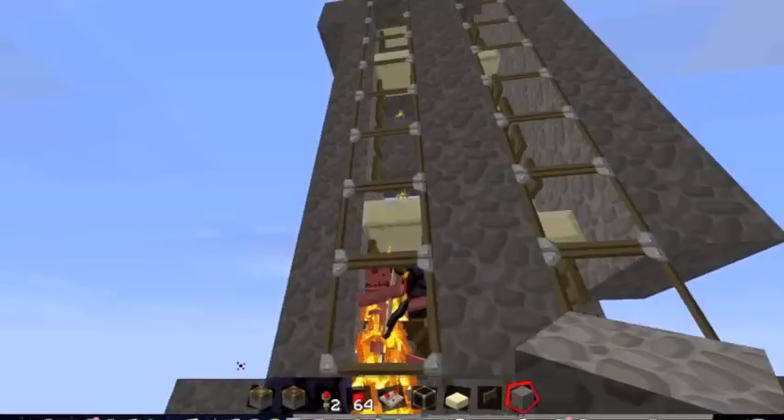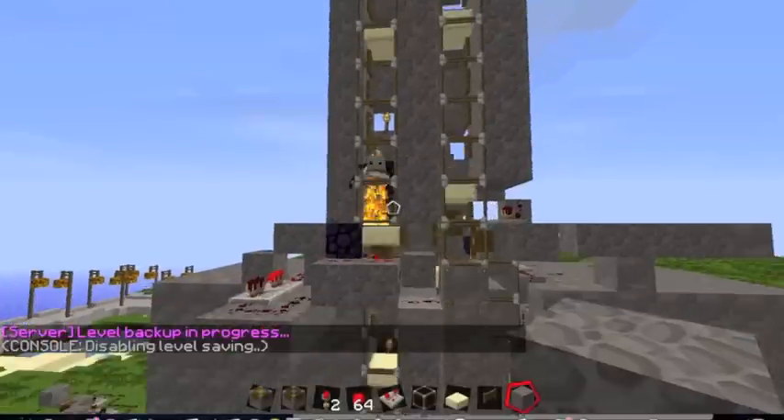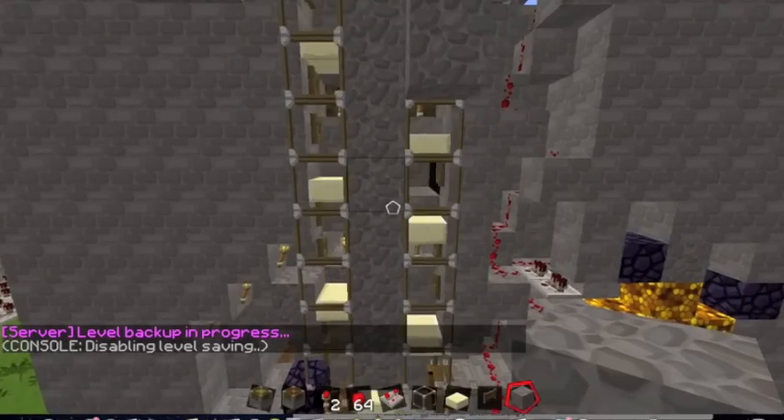There's a skeleton in there. Hey skeleton, how's it going? I'm in my elevator, aren't you? Okay, well that's kind of random. Anyways, this is the elevator and it works really well, actually.